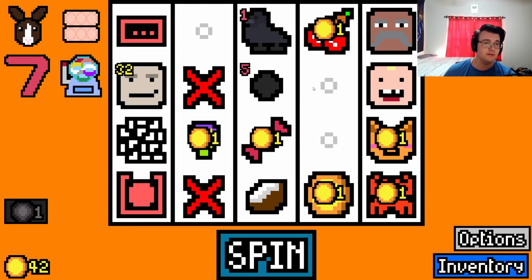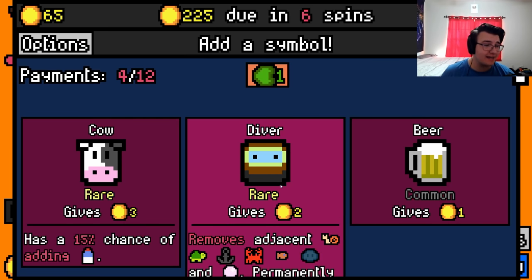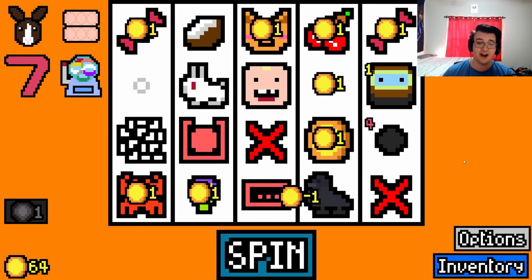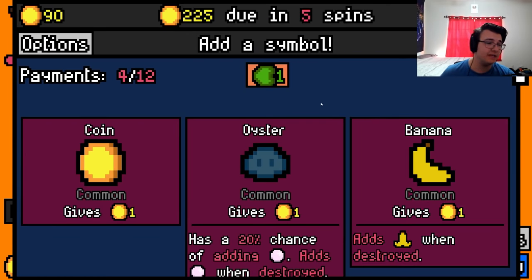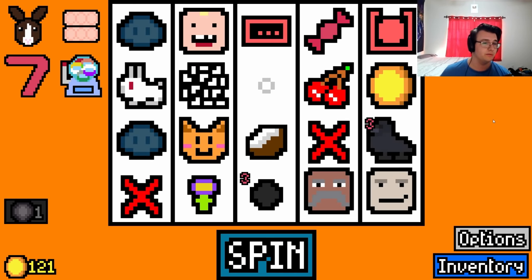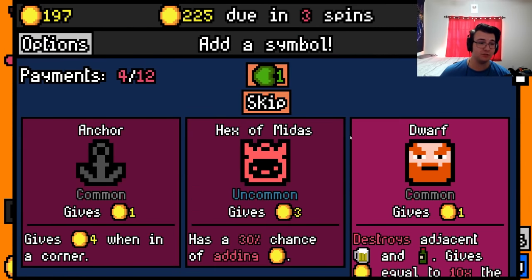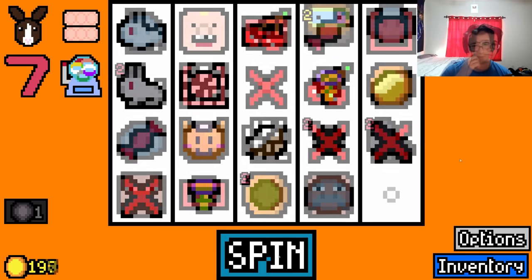Diver! I have crab and a pearl. Wow — I have not gotten an eater in so long. We finally have a scaling item; I can't believe this. It has been four and a half hours and we get a good scaler. Oyster for the diver — let's go! Please, another oyster. Thief eaten — well, this run is definitely busted. Hopefully we can do some cool stuff with it still.